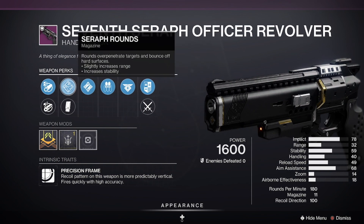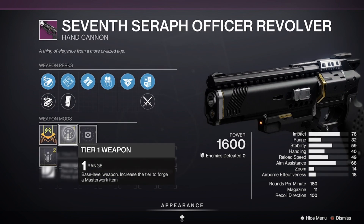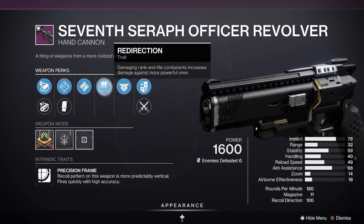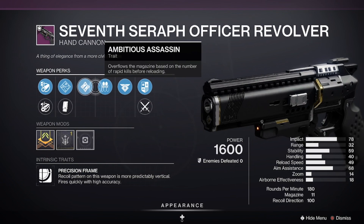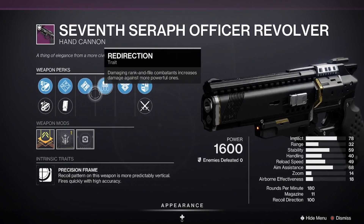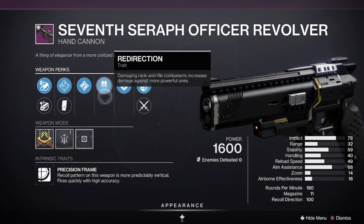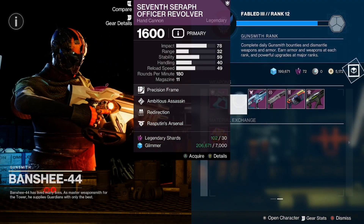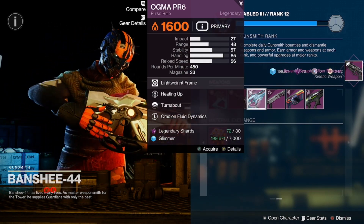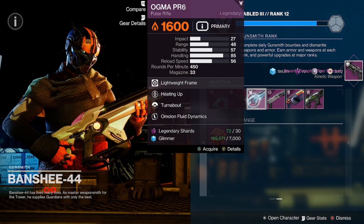It also has Ambitious Assassin, Serif Rounds, and a range masterwork. This is a very intriguing perk combination — just for the uniqueness of it I'm going to pick that up. Back on track: we got the Augma PR6 with Heating Up and Turnabout, with a reload masterwork.